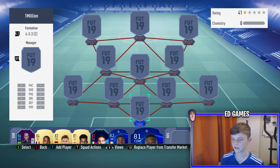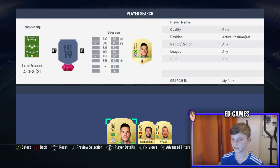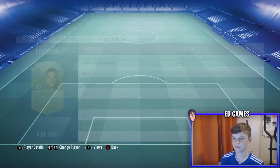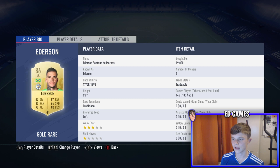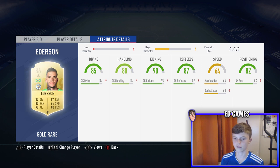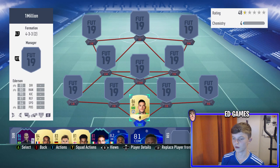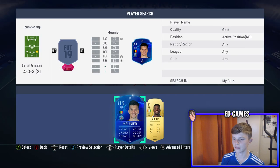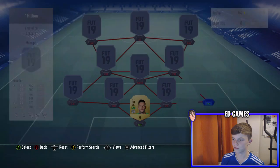In goal we're going for Ederson. I honestly think he's the best keeper I've used - I've used him for 43 games. He's six foot two, and some of his stats - 90 kicking, you can actually feel the kicking - 87 reflexes, 85 diving, 80 positioning. They're all good and he just seems to pull off amazing saves. Brilliant keeper.